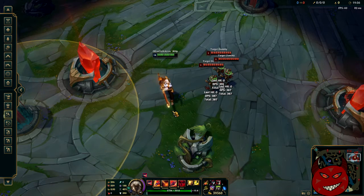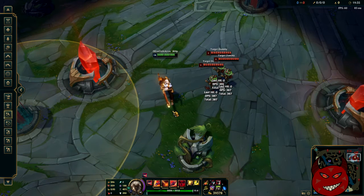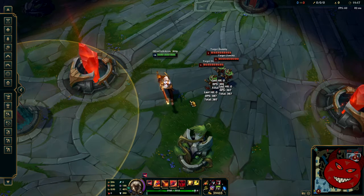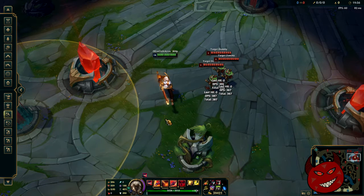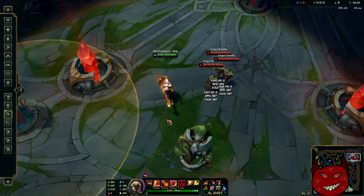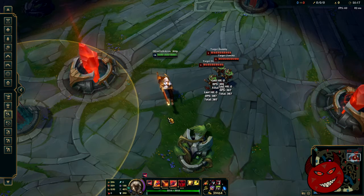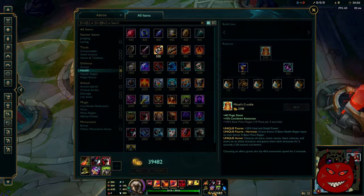Q3 no healing power, three targets — I hope with this math you understand that healing power does in fact affect Aatrox's healing. I didn't check whether it affects Death's Dance specifically, but you're going to be building Death's Dance anyway. The important part is: healing power does increase your healing, but let's not get mixed up — it is not by far a large increase, but it could be situational.